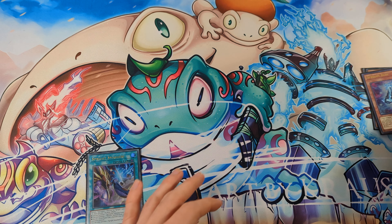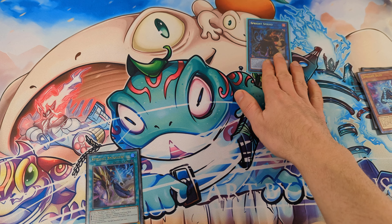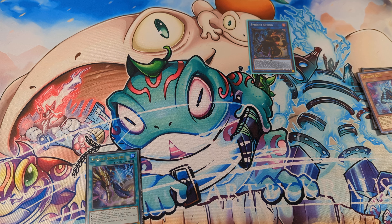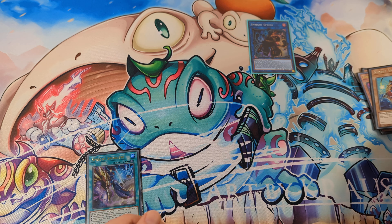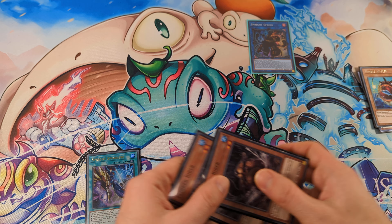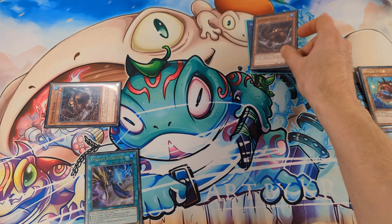Now link these two monsters for Sprite Sprint and activate the effect of Sprint to send Nimble Angler to the grave. Now activate the effect of Nimble Angler to special summon two Nimble Beavers from the deck.